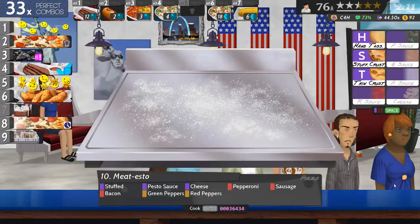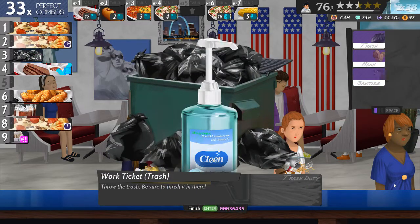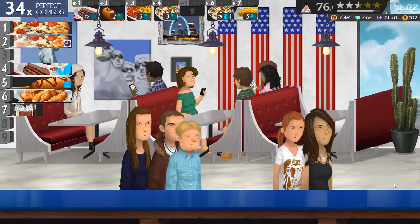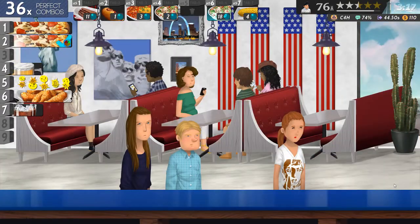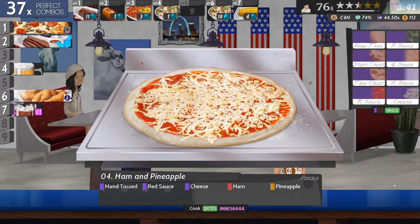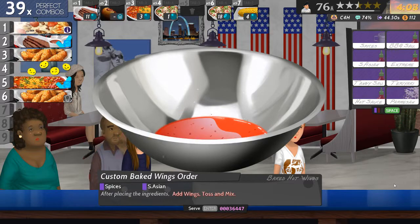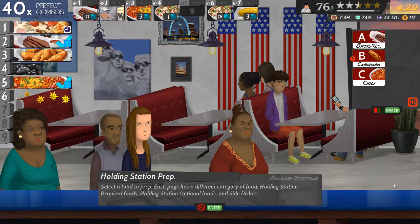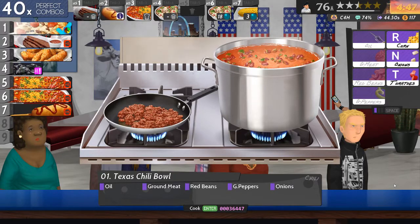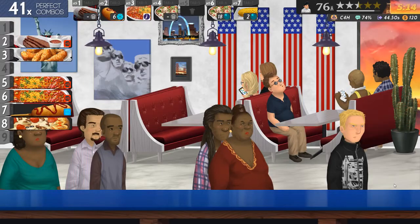Stuffed pesto, cheese, pepperoni, sausage, bacon, green and red peppers. Let's get this one - ham toss, red sauce, cheese, ham and pineapple. With old Texas tea. Server of beer. And there go my corn dogs. There goes my chili. There goes my brisket.